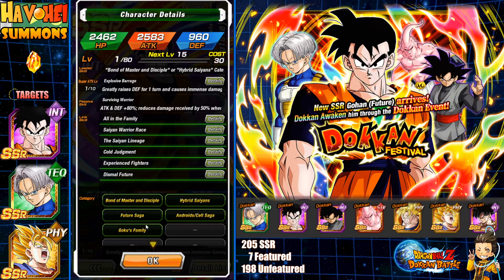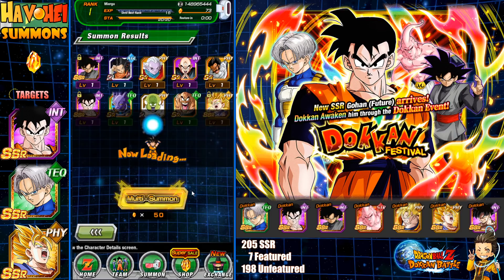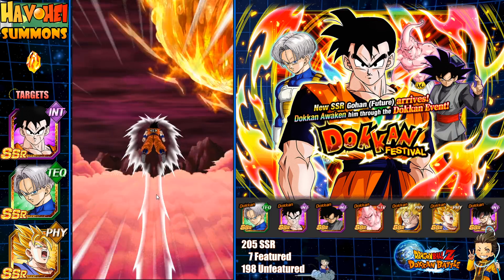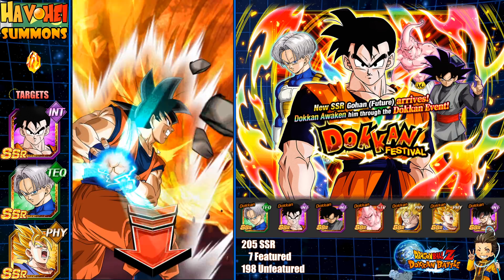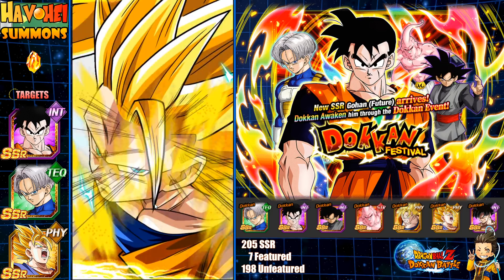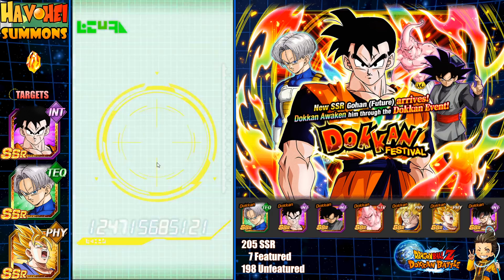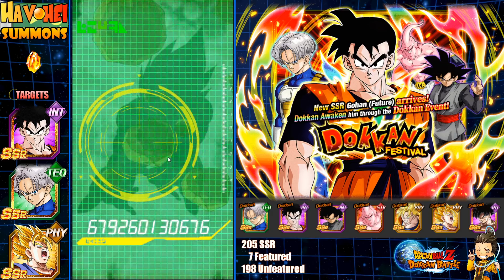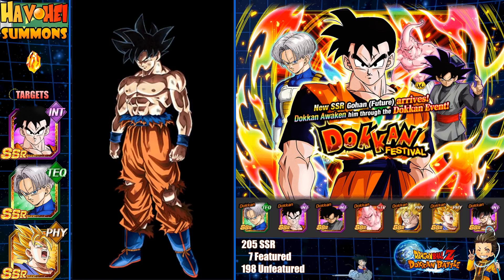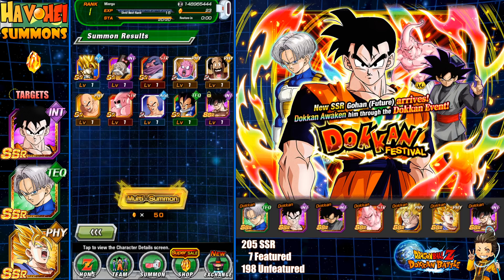Here's the thing — he's not part of Time Travelers, right? Because he never time traveled, so he's only part of the Future saga. So actually this unit doesn't even correspond well because the leader here is Time Travelers. It's kind of strange. I'm hoping to get INT Goku Black on the last summon. We got a combo — did I call it? That's very interesting, sometimes when I call it, it comes.